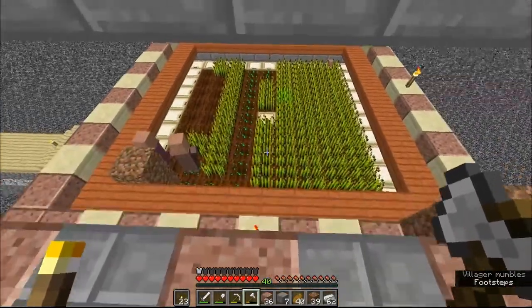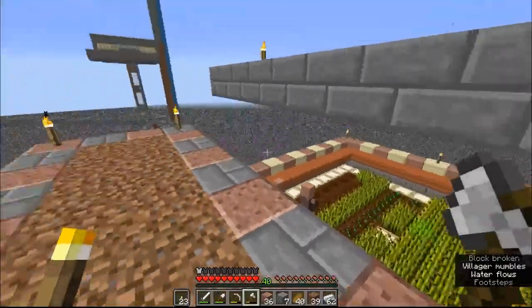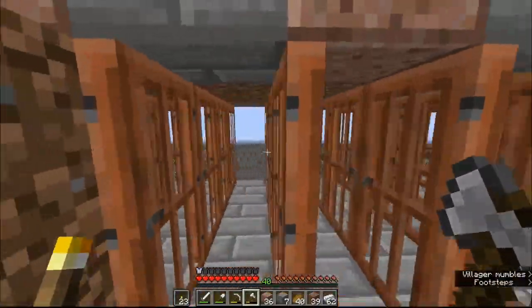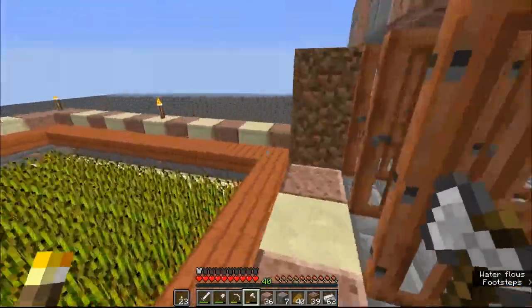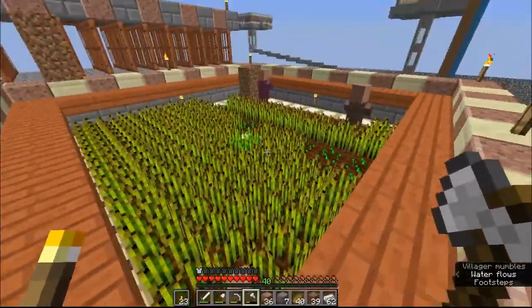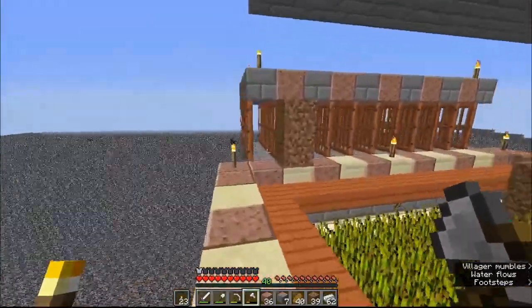I have changed up my villager breeder only a little bit and it's already making a whole lot of difference. The farmer is grabbing some crops as you can see and I have a little baby already. The only thing I have done is put my doors over there.